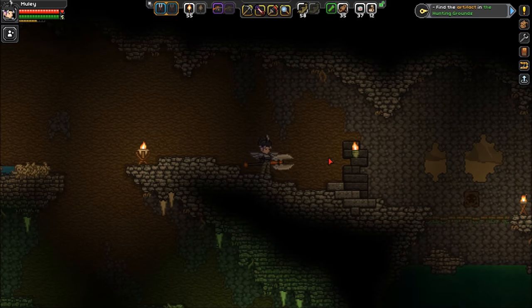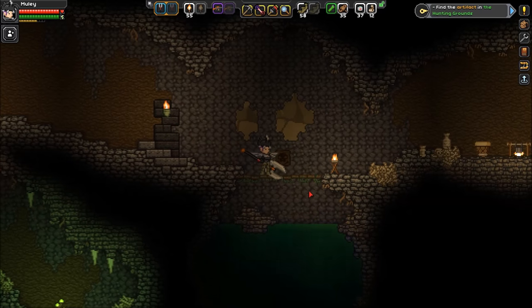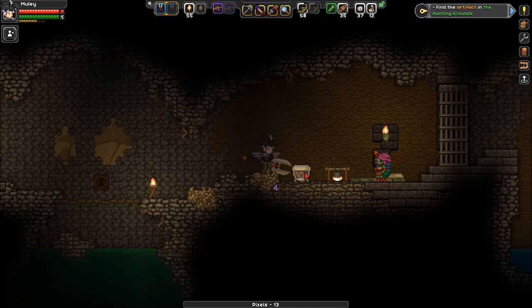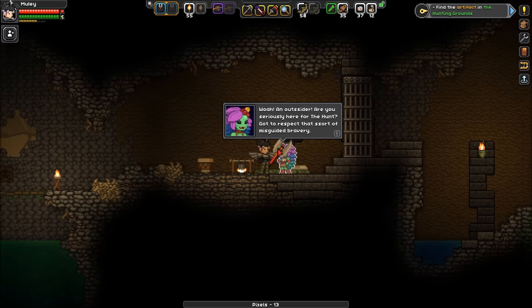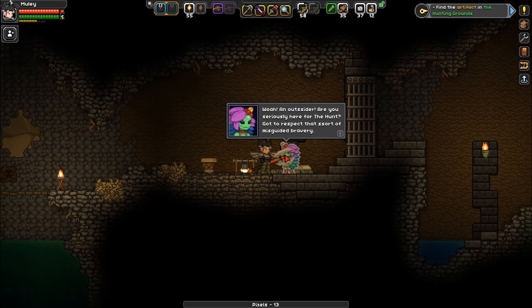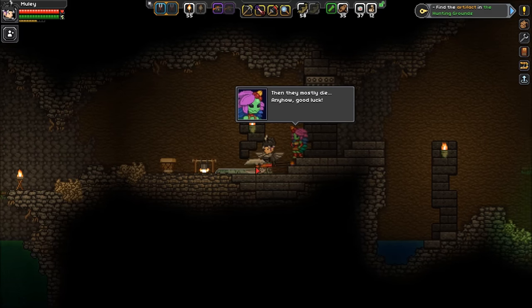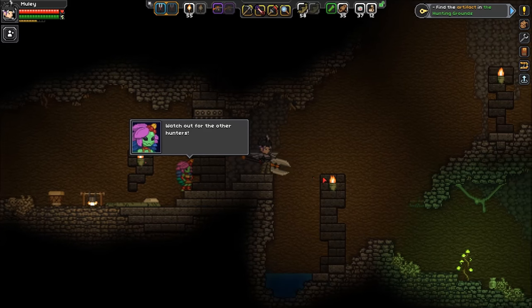We've got these throwing bones. And I think this is Nuru! Hello - an outsider, you're seriously here for the hunt? Gotta respect that sort of misguided bravery. Oh me, I'm Nuru, the youngest champion in the history of the hunt. I've got to say this is impressive - or at least it will be if you don't get ripped to shreds. The Florin spend years honing their powers, then they mostly die anyhow. Good luck! Watch out for the other hunters.